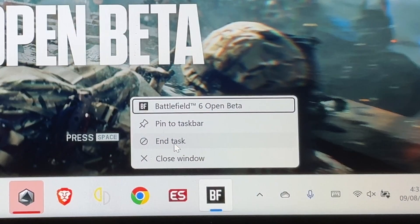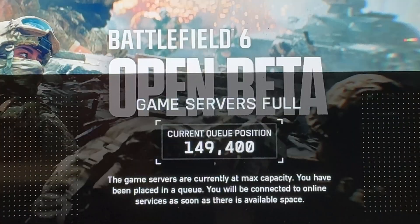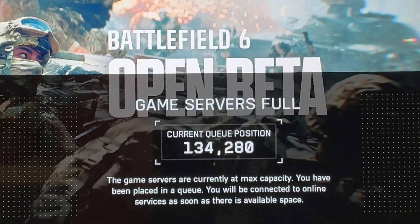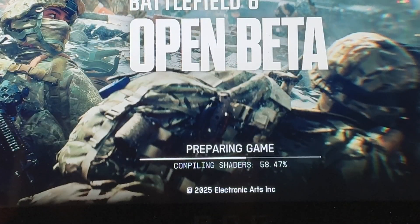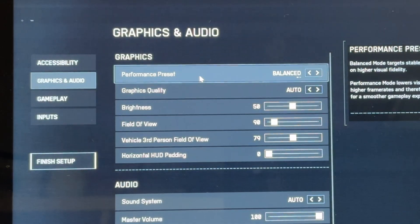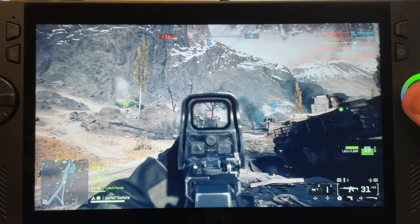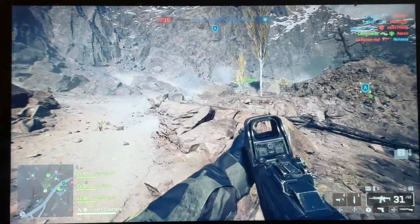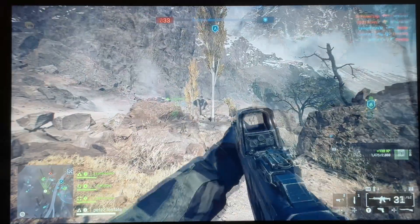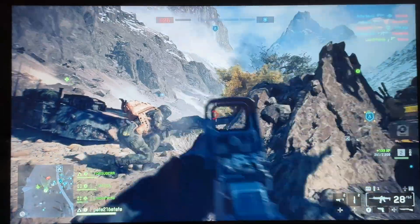It did hang on me here the first time, so I had to end task and restart the game, and it was fine after that. The first time I launched I was almost 150,000th in the queue — yikes. But I only had to wait around 15 minutes, which was much shorter than I was expecting. It took a few minutes for the shaders to compile. I didn't change any graphic settings at first, left everything on default, and then was straight into the game. The graphics looked really nice but it felt pretty sluggish in terms of FPS, which we really don't want in a high-stakes first-person shooter like Battlefield 6.